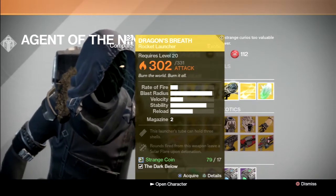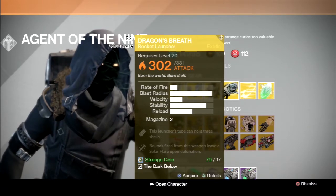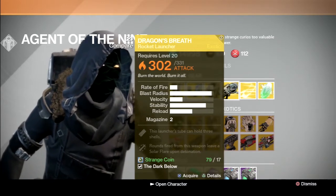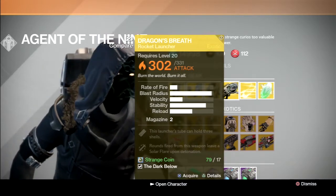Our weapon for this week is Dragon's Breath. I'm going to go ahead and say this is not a must-buy at all. In fact, I highly recommend that you don't buy it. It's got great blast radius, but very poor velocity, and velocity is an important stat for a rocket launcher. Magazine size is 2, but it has the upgrade for 3 in the tube.